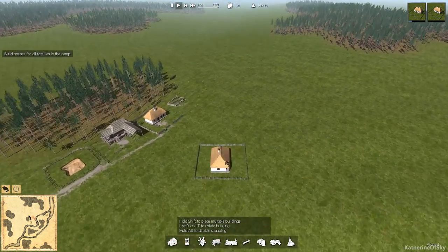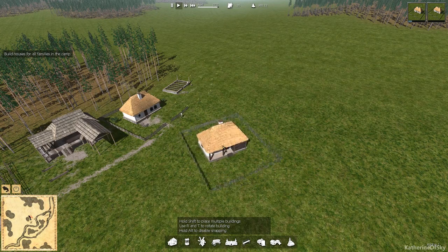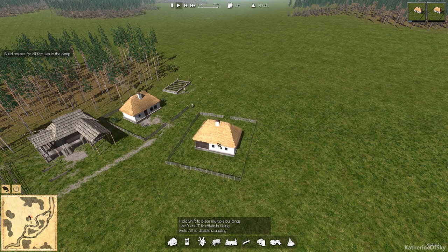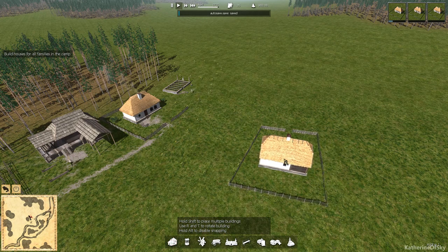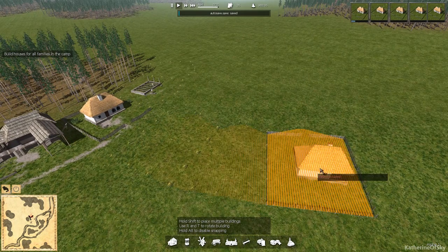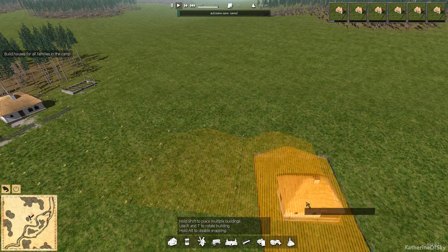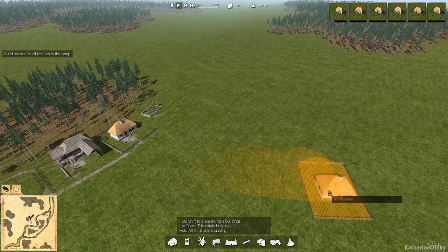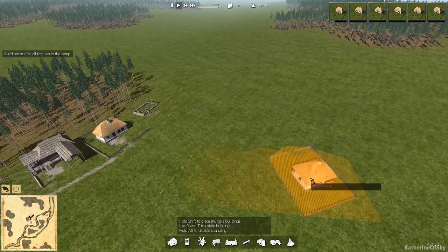We'll have a little entrance to the town right there, like a road. I keep forgetting to press shift — there we go. I don't like having everything in a totally uniform row, like super grid-like Roman roads. I get very tired of super grid-like layouts. This organic arrangement is much, much cooler.